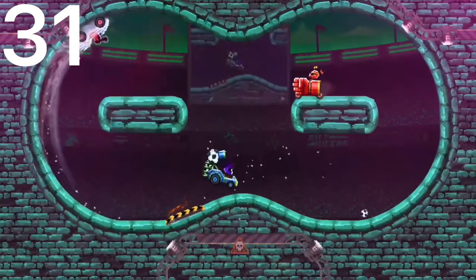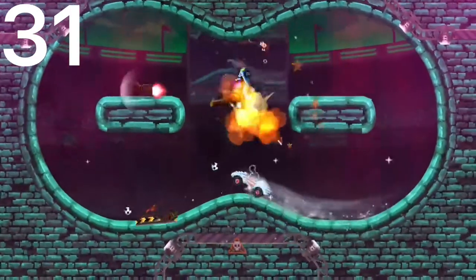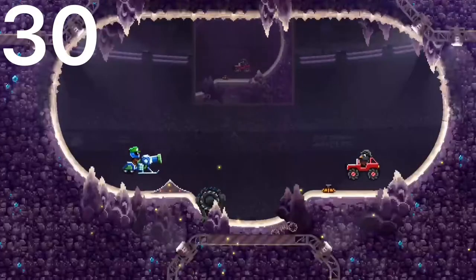Next we have the Soccer Cannon. This car can kill itself with the soccer balls. It has pretty good back protection and it's a pretty enclosed car. The reason it's so low is just because of how small it is and it can kill itself.